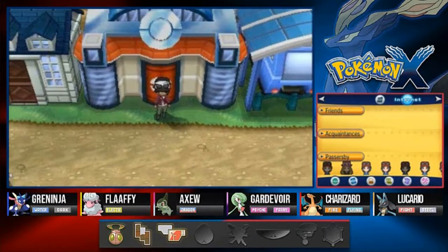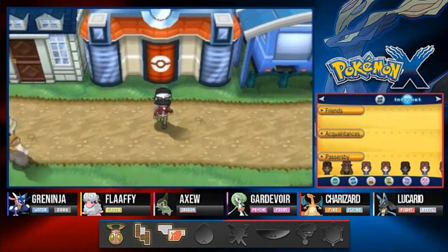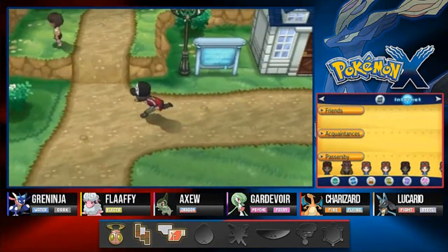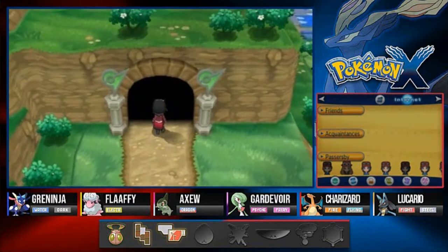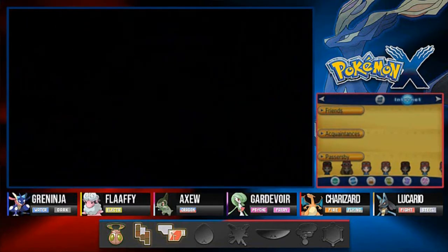What's up guys, it's me, your badass host Draven, and welcome to another episode of our Pokemon X walkthrough. In our last episode we finally made it to Coumarine City, and now it is finally time to take on the gym leader right here. He is a grass-type trainer so it won't be that hard, guys — trust me, it won't be that hard.